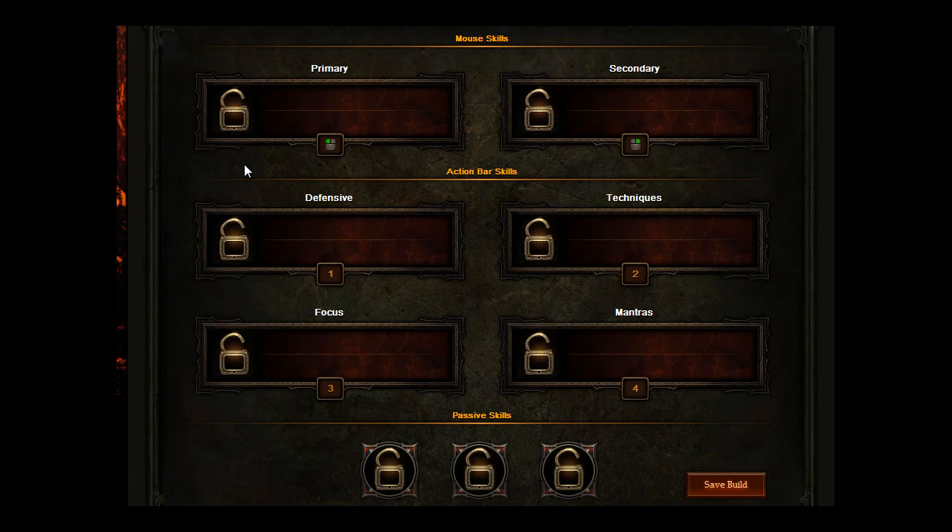Hi guys, I've got another build for you. I did a build recently for the Barbarian that was an Inferno build. Basically, if you're playing a melee class, Inferno can be quite difficult. They do help you on almost all difficulty levels apart from Inferno, but once you get to Inferno it can get quite tough with a melee class. Ironically, I've found the Demon Hunter in Inferno is probably one of the easiest classes — although Inferno is not easy at all. So I thought I'd give you a build for the Monk, with Inferno in mind.